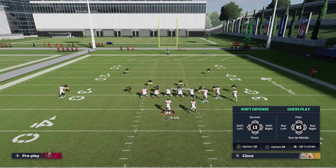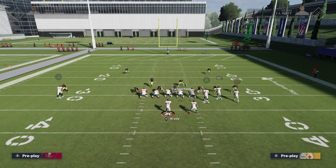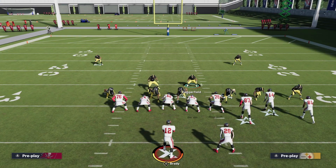Usually what I like to do is also pinch my entire defense, which will be RB or R1 and down on the left stick. You've already pressed your corners, so really what that does is just pinch your d-line and pinch your linebackers. Again, not necessary, but it's something I like to do — it makes the defense look a little bit more clean.